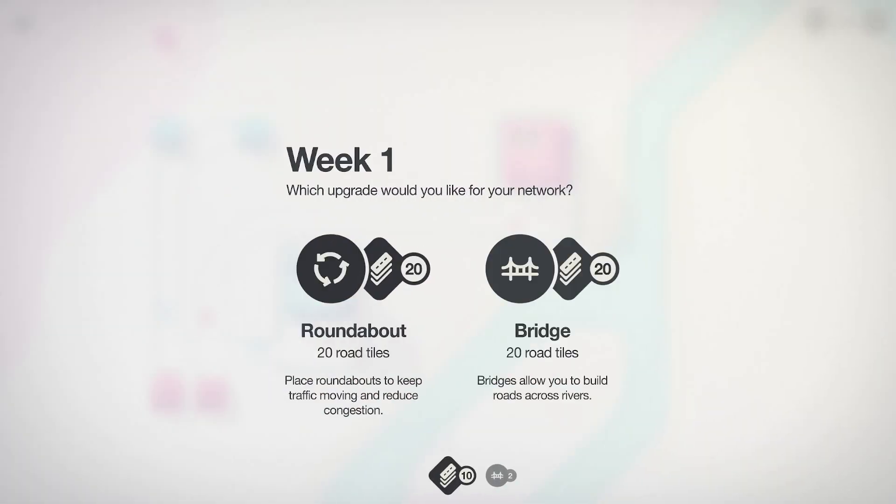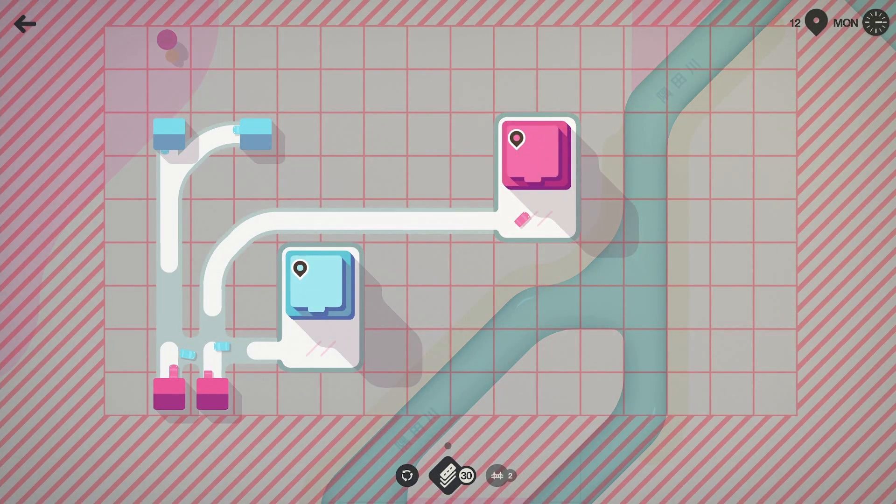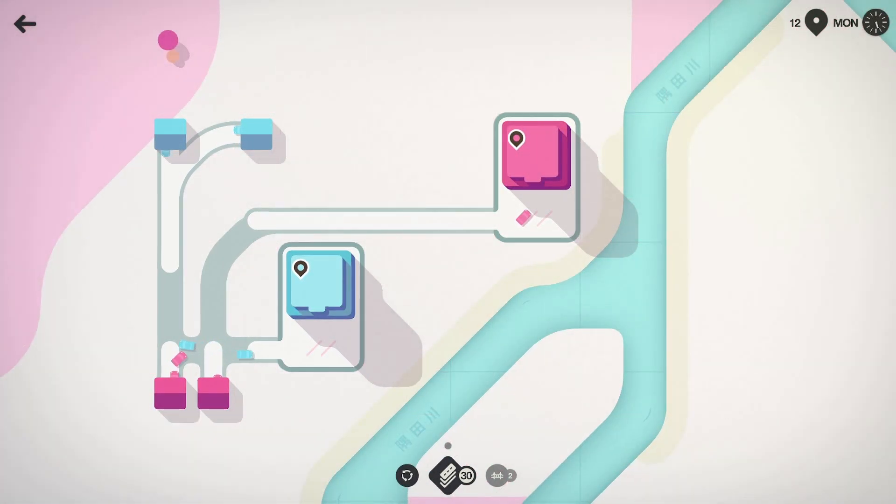Week one upgrade: we could do more bridges and get 20 road tiles, or we could do the roundabout I was talking about earlier. Let's be a little spicy — let's do a roundabout.